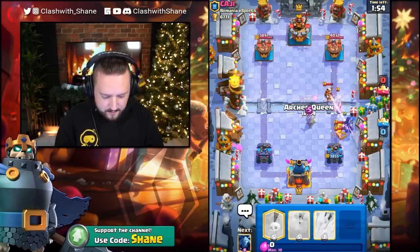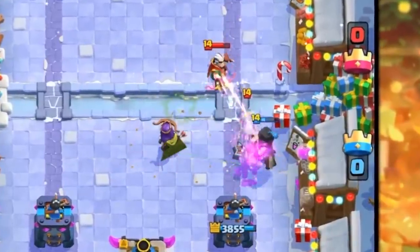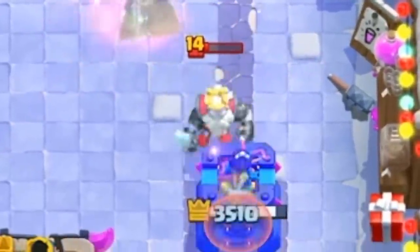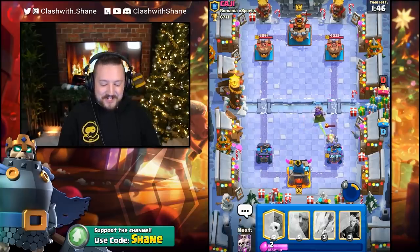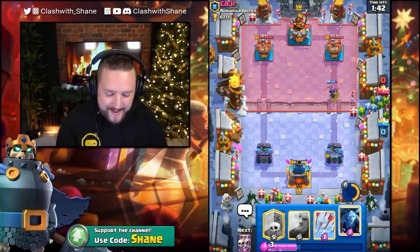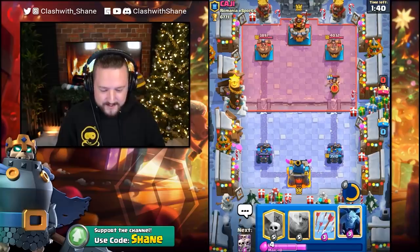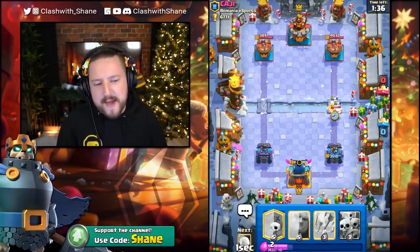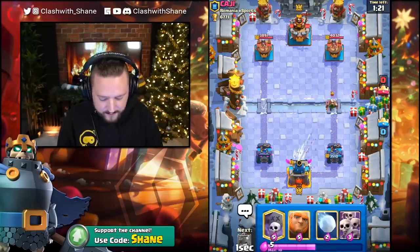Archer Queen here, please — Invisible! Go Invisible right now. Yes. So my main goal is to hopefully have him use his Pekka out of rotation. Then we punish with Giant, but beyond that we never use Giant in this battle. I'm just gonna go Arrows here because we got nothing for this.